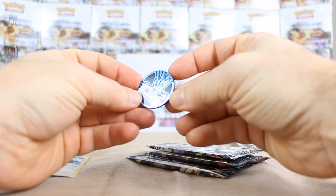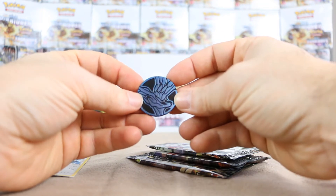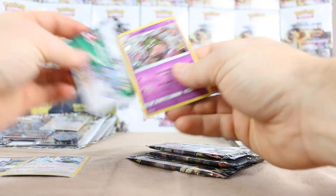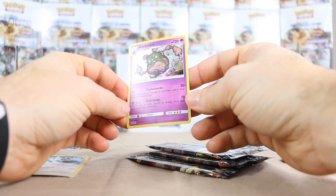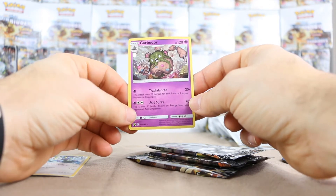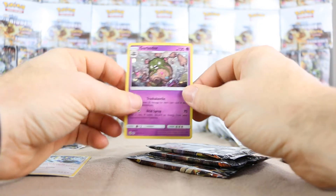I hate it when some of these coins are really cheaply made. You get them with scratches on them straight out of the package with nothing done to them — this is straight from the distributor. Sometimes you ship them to people and they think you're sending crummy product, but you got it crummy to begin with. Anyway, Garbodor — so it is from Guardians Rising, and it has the Trashalanche ability which many people like. For one Psychic, does 20 plus damage — does 20 damage for each item card in your opponent's discard pile. Really nice having it with the holo effect as well.